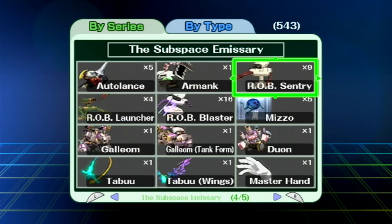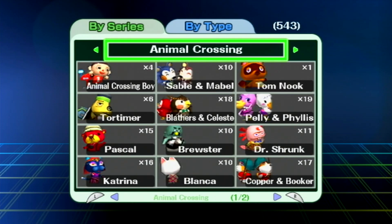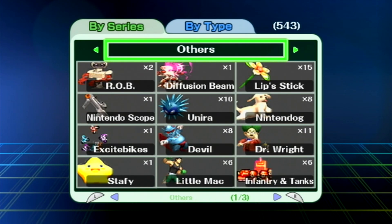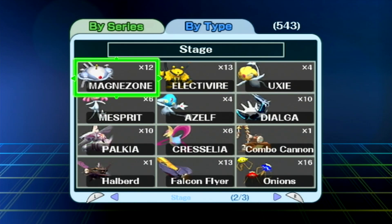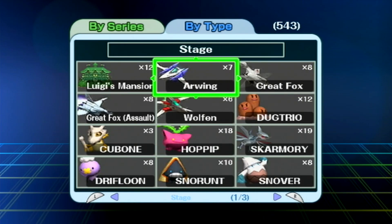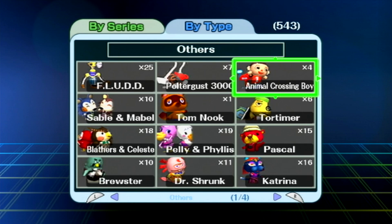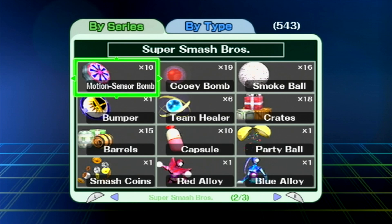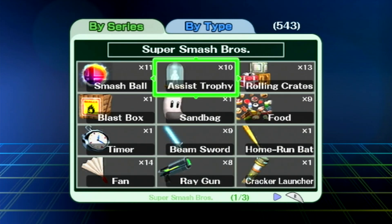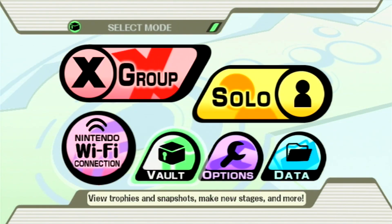That's pretty much everything for Classic Mode — we've looked at every character's Classic Mode trophy and Master and Crazy Hand. I was going to look at a Final Destination trophy, but I guess it doesn't exist in this game, or at least I don't have it. Never mind.